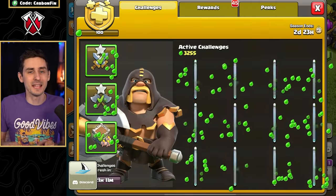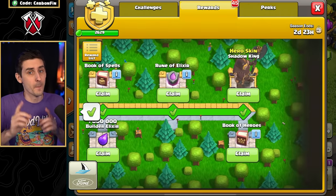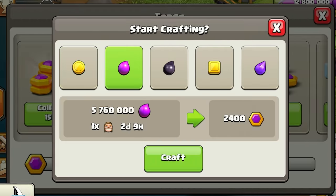Some of you are probably asking: does the Gold Pass lower the Capital Gold required to upgrade or unlock each ruin? The answer is no. A Gold Pass does not have any effect on the Clan Capital — it only works on your main village. However, the Gold Pass does affect the Forge and requires less resources and time to earn Capital Gold.